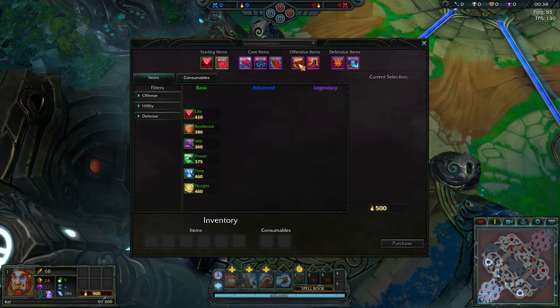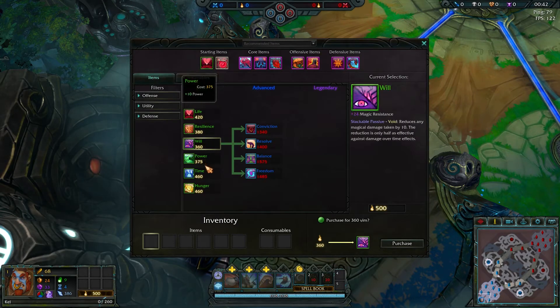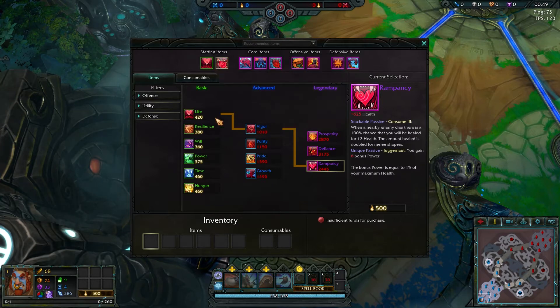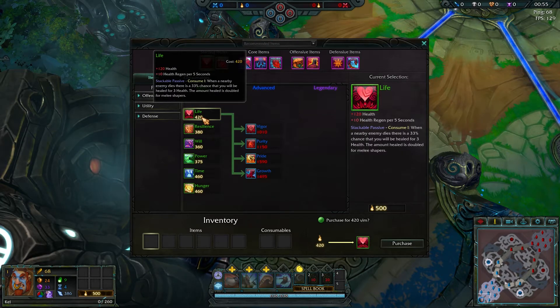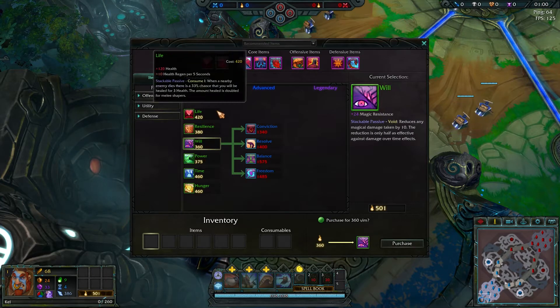If we open up the shop here, we see that we have a couple of different stats. These items branch off into recipes that are based off of the original items. So if I click on life, everything that branches off from it is going to be life, and so on and so forth for the rest of them.